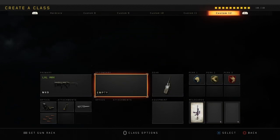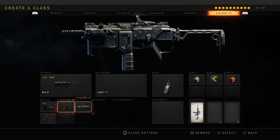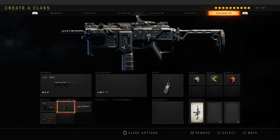The last class is going to be the MX9 class — Reflex, Hybrid Mags, Long Barrel, and the basic perks I use on pretty much all my classes, plus a Cosmic Device. That's been it for today's video. If you guys enjoyed, make sure to drop a like and a sub — I'm so close to 10k subscribers, so it'd be much appreciated. Hopefully I'll see you guys in the next video, peace.